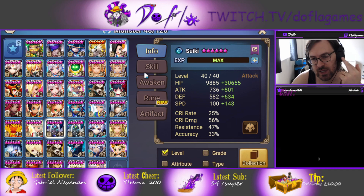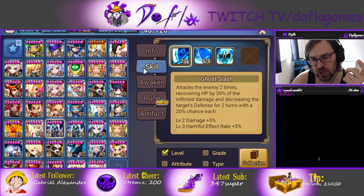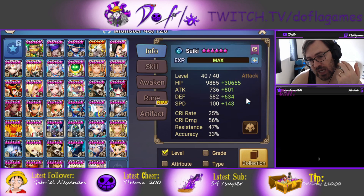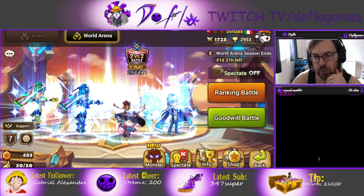Speed is important of course, but the reason I'm not going for too much attack is because of his passive — he's gonna stack 10 attack power each time anybody else but himself moves, so he's gonna get 250% extra attack. You don't really need to get too much attack on his runes. I'd like to go even more HP and less attack, but this build has been working pretty well.